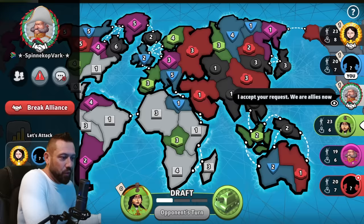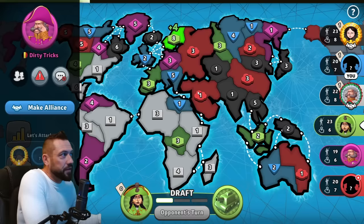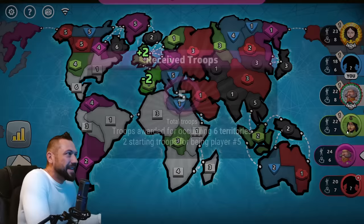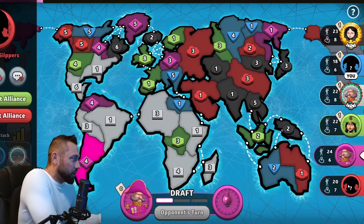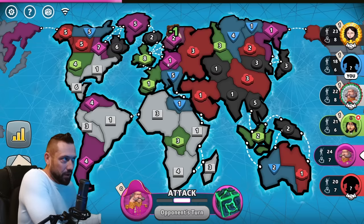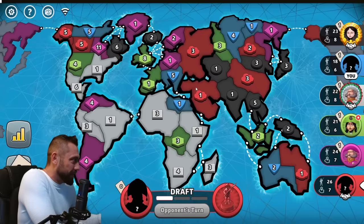In third position we have a player from South Africa playing as white. In fourth position, Ali Boss from Turkey playing as green. In fifth position, Dirty Tricks from Belgium playing as magenta. Green wants Europe, so I want to be outside of it. It might be that I'm playing a no-continent game this time around. In the final position we have Lemon Slippers from the United States playing as red.